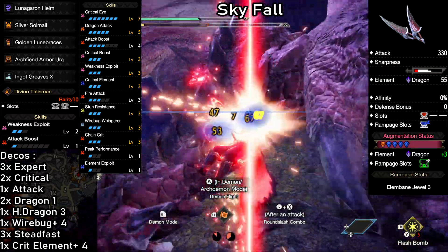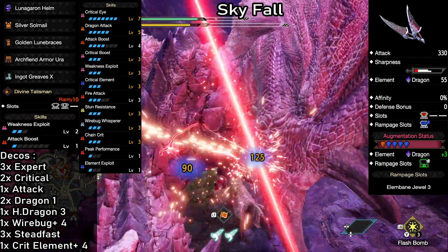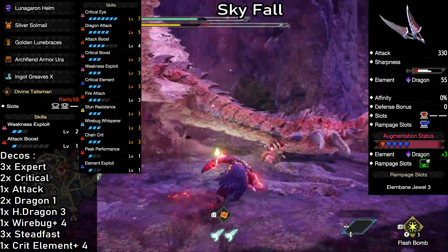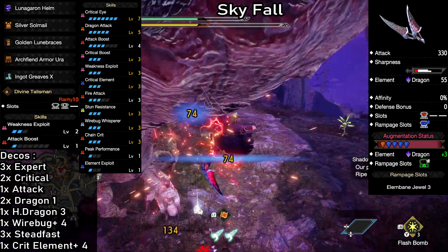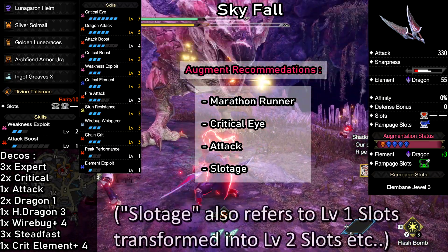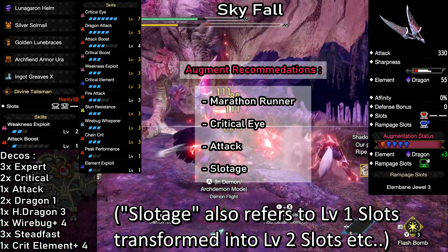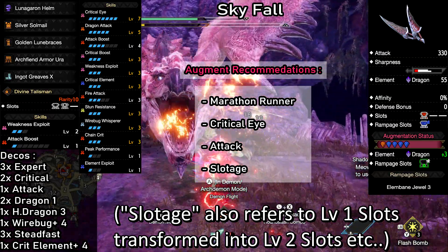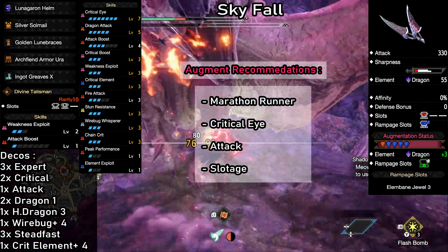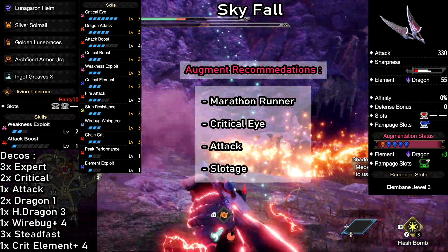Cool thing is, you don't have to use any of these bonus skills — you can use these slots freely to customize the build however you like. We have all that without even augmenting the armor pieces. I will show some augment recommendations after each build, but keep in mind that they are exactly that, recommendations only. You can choose whatever you want. If you feel more comfortable using Stamina Management skills with Dual Blades, this is the perfect way to add some.